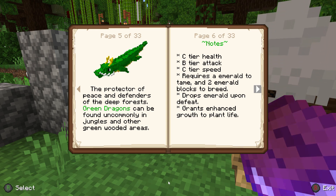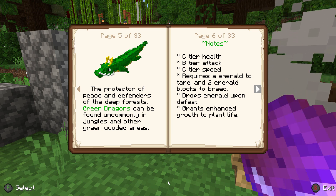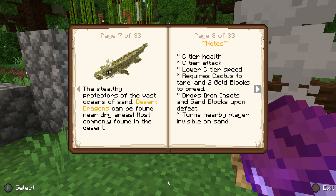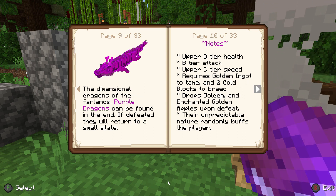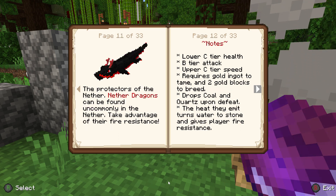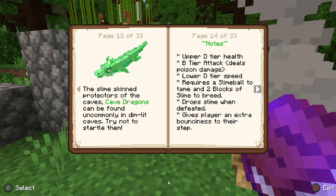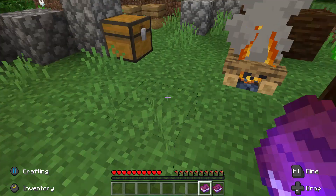It drops stuff upon defeat so we can fight them as well. The green one needs emeralds — two emeralds, two emerald blocks to breed. Holy cow. This one needs cactus to tame and two gold blocks to breed. This one requires a golden ingot to tame and two gold blocks to breed. Another one that requires a golden ingot — wow, that's amazing. Hopefully we get our hands on some of this stuff. Looks like the easiest one to tame is going to be this red one.